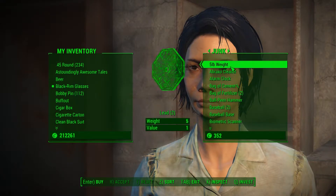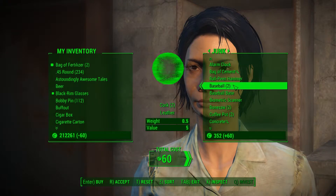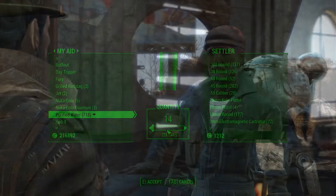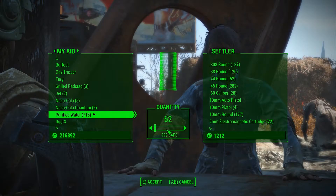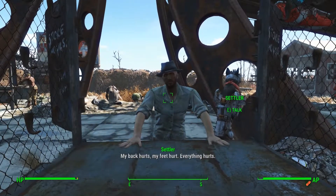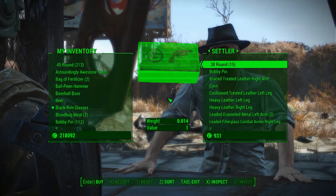The types of vendors you have to look for are the ones that sell junk. Some examples include Myrna at Diamond City Surplus and Rufus at Hotel Ruxford in Goodneighbor. Additionally, and this is the method that I use the most, you can actually buy the specified tools from your own vendors. In my specific case, since I sell most of the purified water that I produce to my own vendors, I'm essentially trading purified waters for tools.